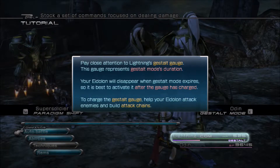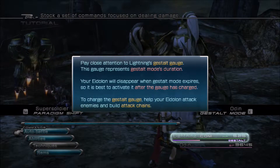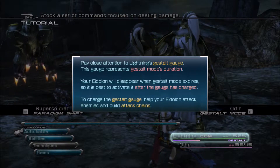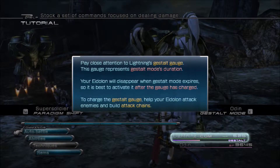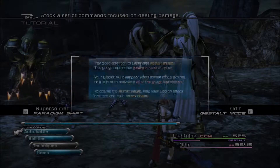Pay close attention to Lightning's Gestalt Gauge. The Gauge represents Gestalt mode's duration, so your Eidolon will disappear when Gestalt mode expires. It's best to activate it after the Gauge is charged. To charge it, help your Eidolon attack enemies and build attack chains.